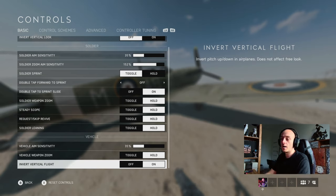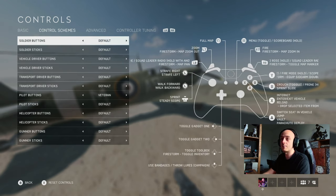Invert vertical flight - leave that on in my opinion. If you prefer flying where down is to go down and up is up, by all means do that. I just find it a lot more natural to have it so when I tilt up the plane goes down.